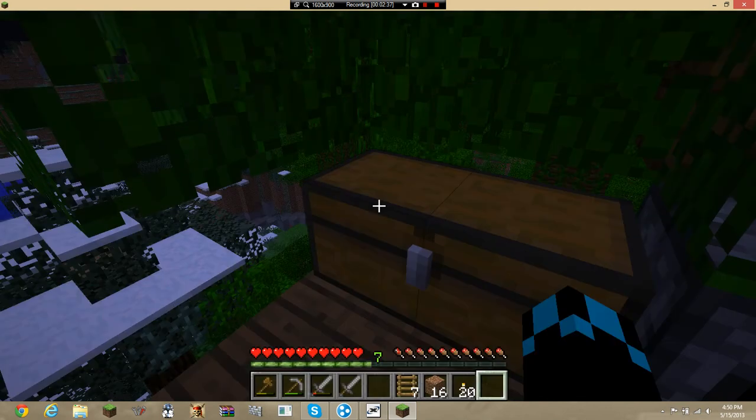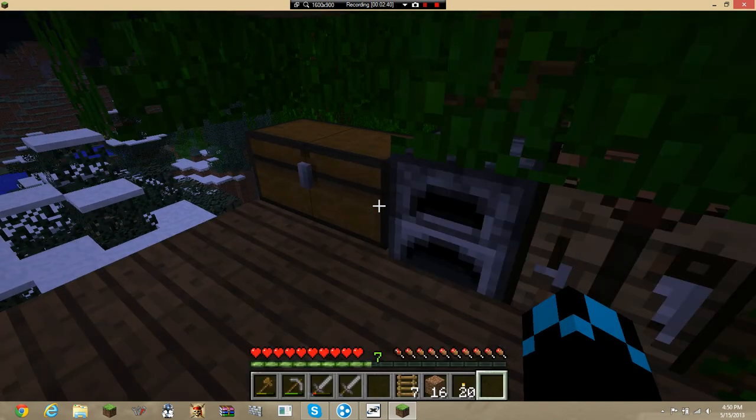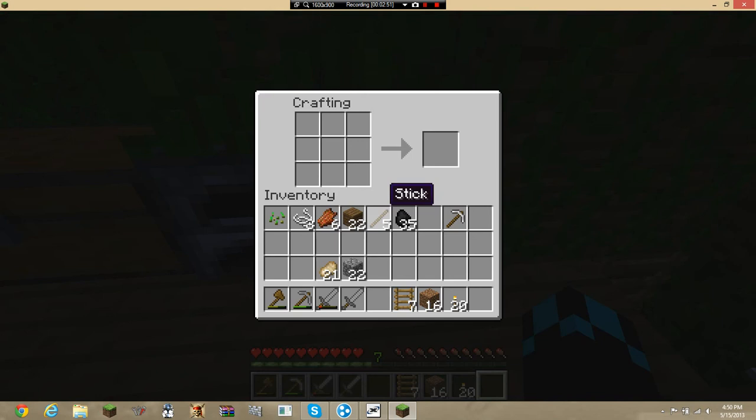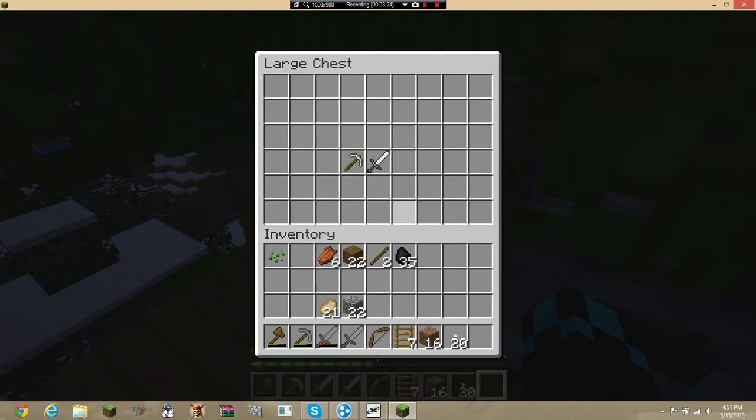Now I will need to get something so that I can check. Hang on, guys. We have our string and sticks, so let me just find the crafting recipe real quickly. Okay, it should be in here — weapons, bows. Here we go, crafting recipe for a bow. So now all we have to do is either find or make arrows. We'll just keep the pickaxe over here.